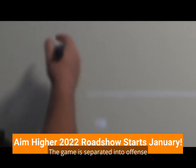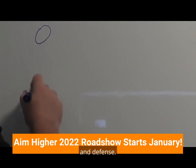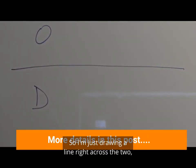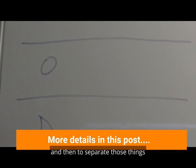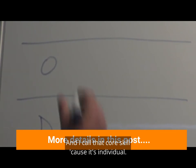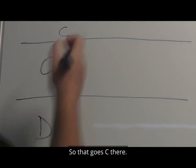First of all, looking at skills and what the players actually do: the game is separated into offense and defense, signified by O and D. I'll draw a line right across the two. And then I separate those things into what people do on their own — I call that core skill because it's individual, so that goes C there.